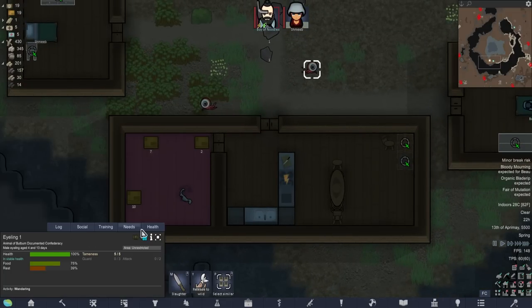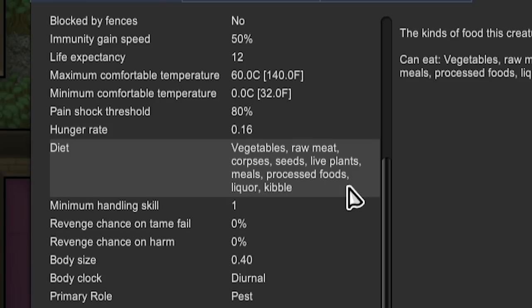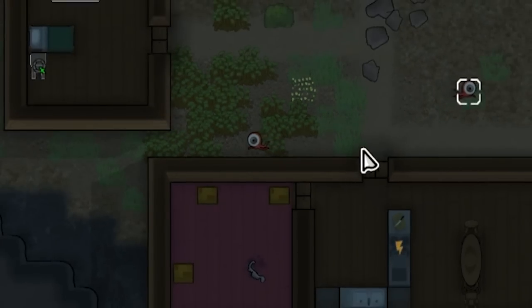Oh, it's when we shot off its ear - I get it. What do these eat? We could just eat them. Vegetables, raw meat, corpses, seed, live plants, meals, processed foods, liquor, and kibble. The same diet as me then - that's fine. A true gamer diet.